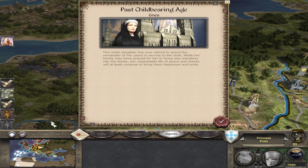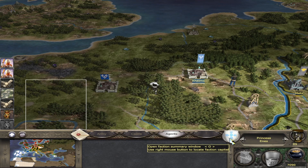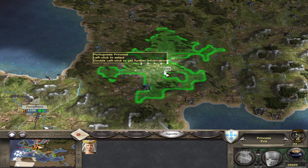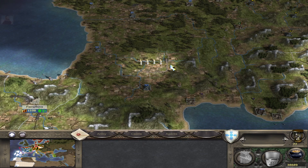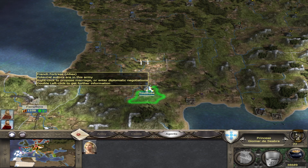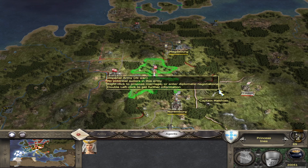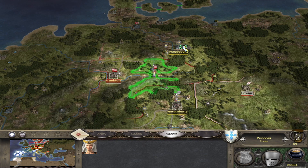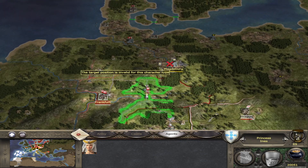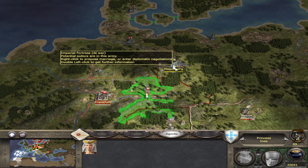A few points of trivia. If by the age of 40 she hasn't got married, died or left for another faction, she will become a nun and completely disappear off the family tree. If a princess leaves the faction while attempting to marry a foreign general, you can still attempt this an infinite number of times with your other princesses. A princess can also see generals through the fog of war so long as you know that the settlement is there. If you right click with a princess you can see if there's a general, and hovering over somewhere shows whether potential suitors are there.